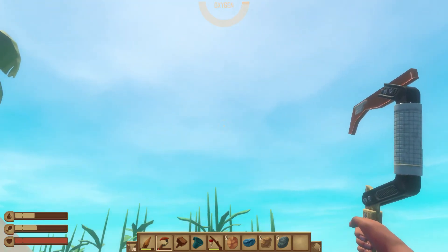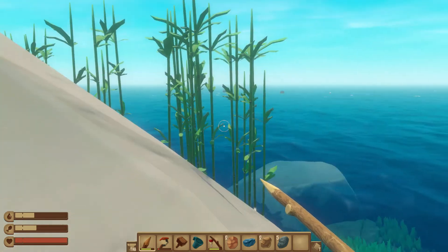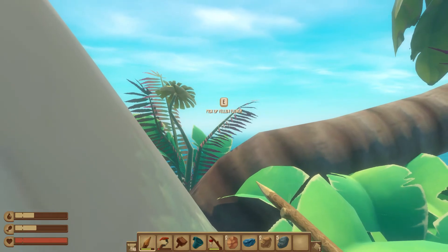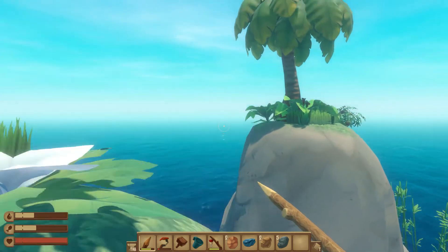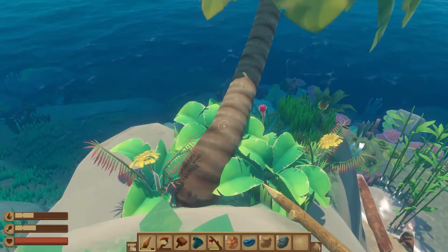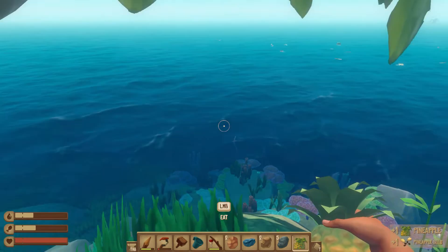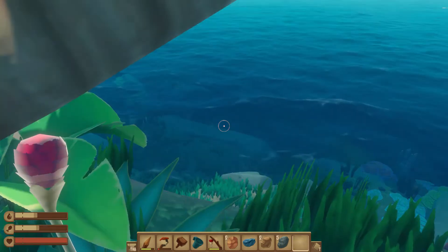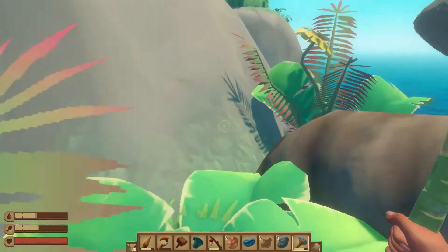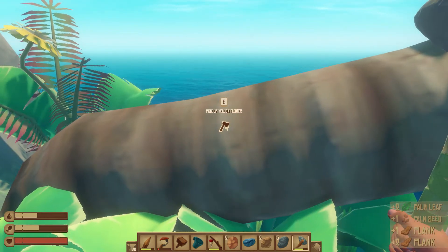The shark is back! I hate him so much! Okay well, we got some stuff. I don't want flowers — the flowers, as far as I can tell, aren't really useful. I don't care about making decorations. But I will take this pineapple and we're going to eat it right now. How about we chop down a tree? We're getting planks and palms and palm seeds. That's nice.